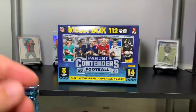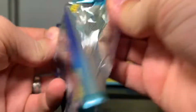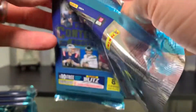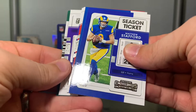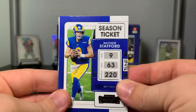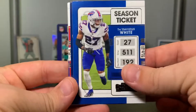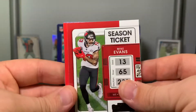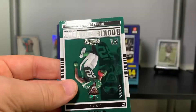We got a Gladiators insert of Andre Johnson. One thing I really love about Contenders is that the inserts are really gorgeous. My only complaint is that the rookies are only inserts. Matthew Stafford, Trevarius White, Damian Harris, Mike Evans, Tyron Matthew, Marquise Brown, Adam Thielen.